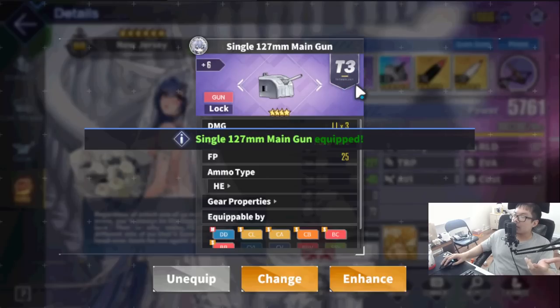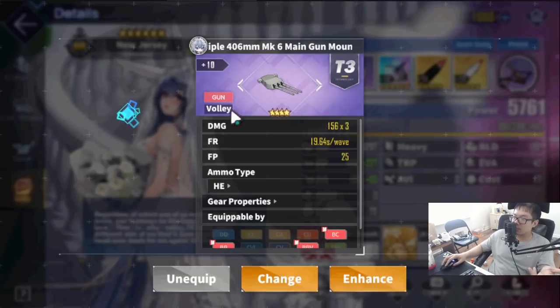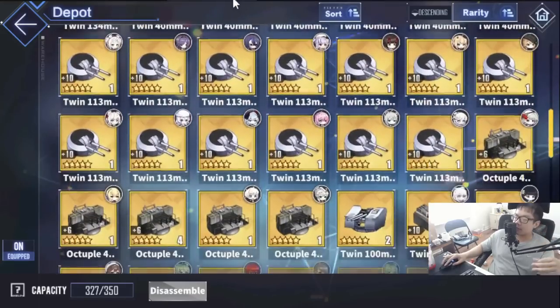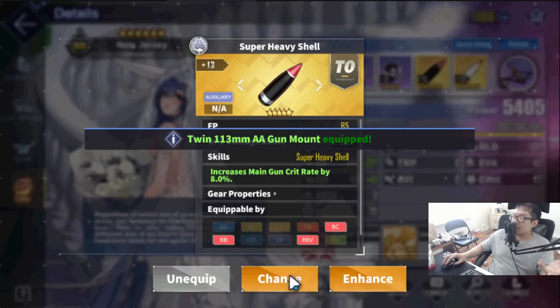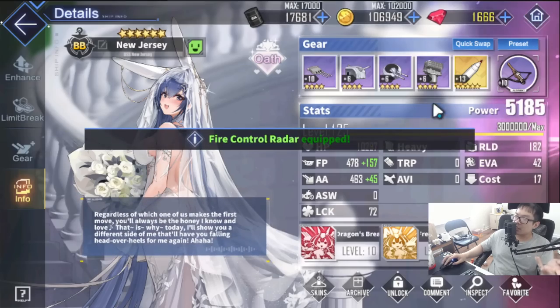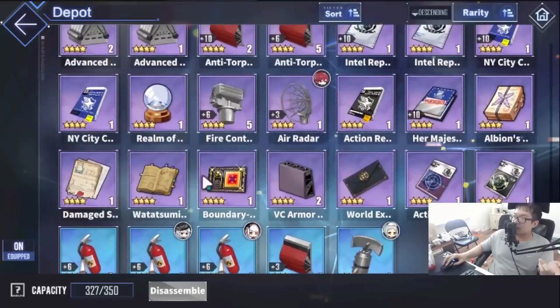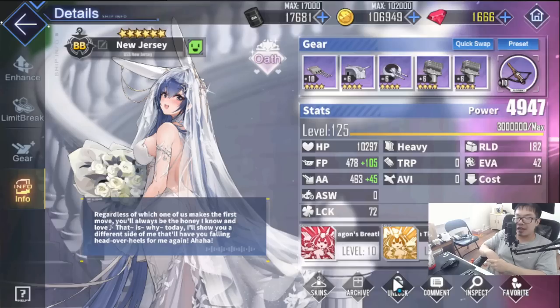If you're a new player, the best option is the single 127mm gun - you can get these from around Chapter 4. For anti-air, as I said in the Bismarck 2 video, battleships don't really care too much about early game anti-air, so just use whatever you have. For oscar auxiliaries, same as the Bismarck 2 video - toss on firepower stuff. Purple fire control radars, which you can farm on the map, or purple pencils work too. You can double up on fire control radars - that's a solid early build.